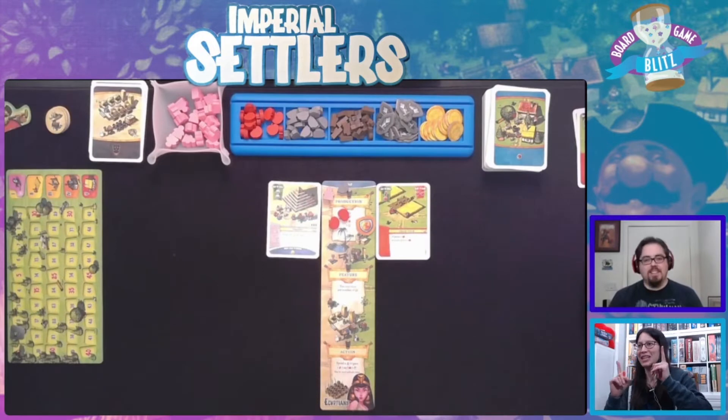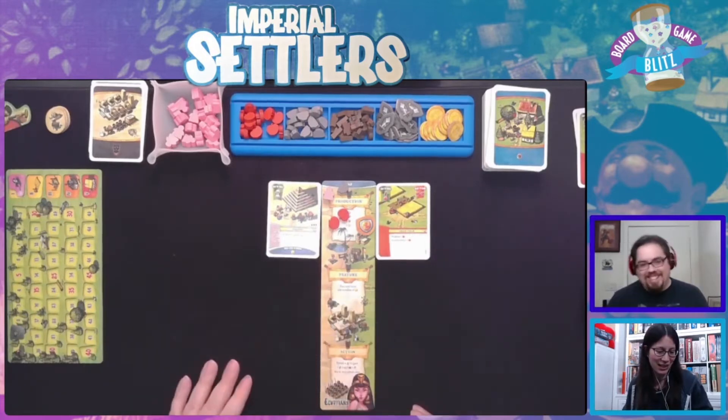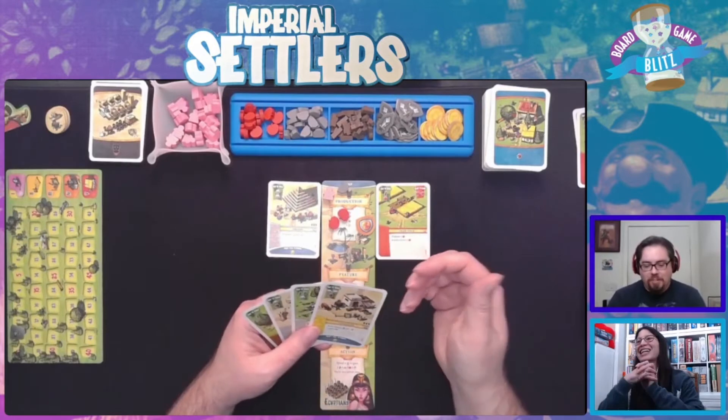I'm here with Eclectic Camel David. Welcome raiders! We're playing Imperial Settlers, we are in round one. It is a close game - actually, it's one to zero. Runaway leader over here!